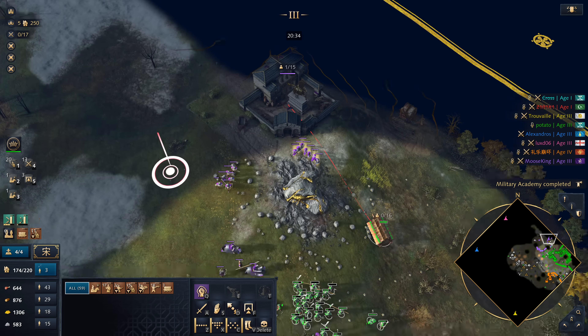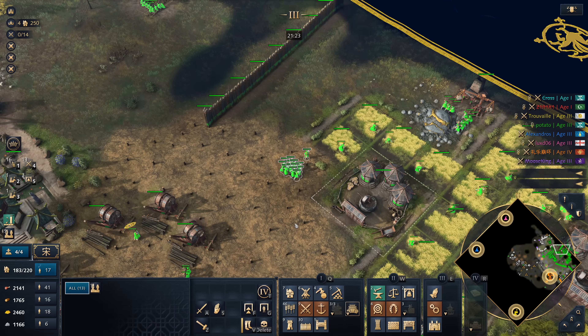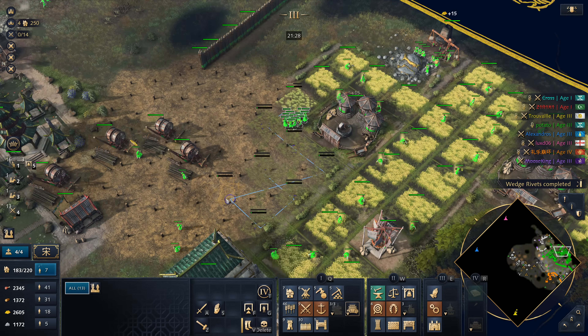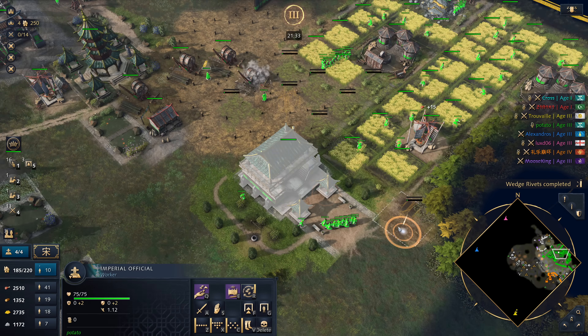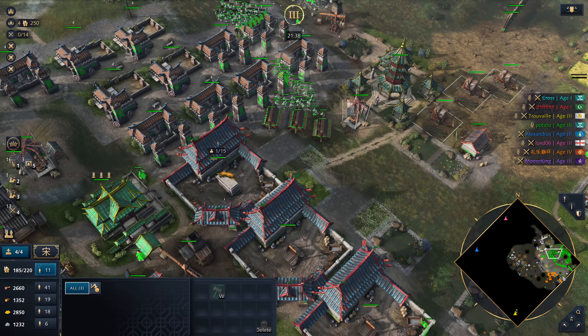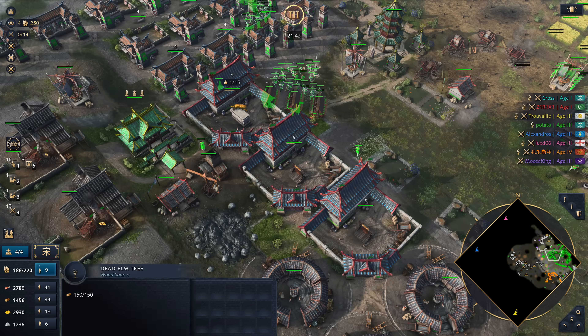King probably back here. Okay, so how many people are alive in this game right now? Let's have a look — one, two, three, four, five. Okay, so obviously orange is up next. Imperial Age is on the way shortly.